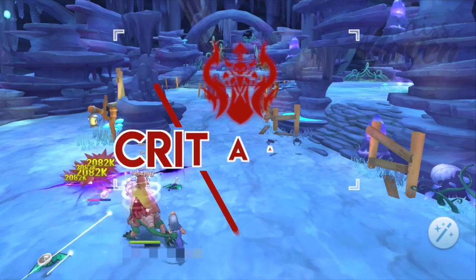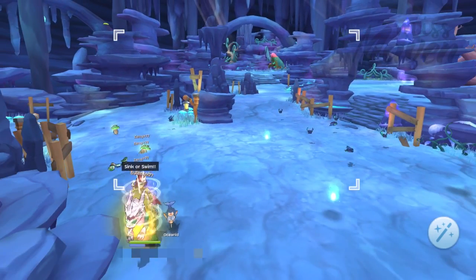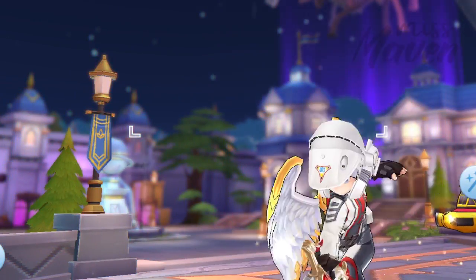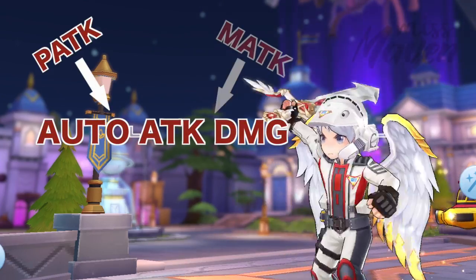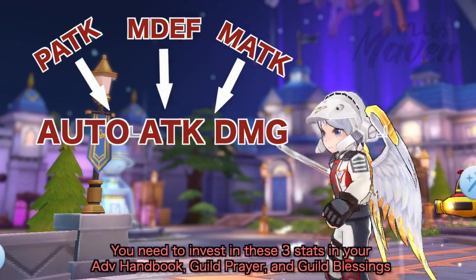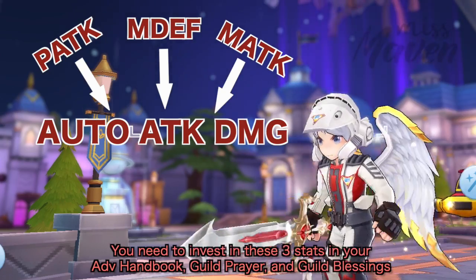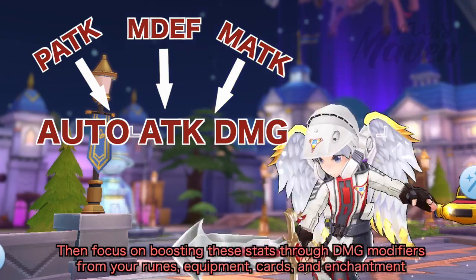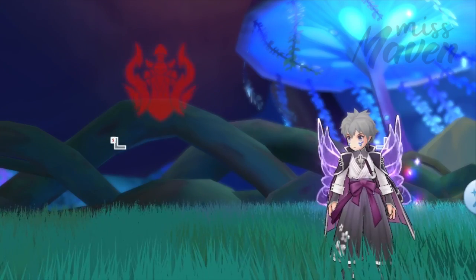Crit-type classes in ROM Eternal Love have proven to be very expensive to build, and the critical-type auto-attack build of Runemaster is no exception to that. This is because the calculation of Runemaster's auto-attack damage uses both physical and magic attack, as well as magic defense. So you really need to invest in these three stats in your Adventure Handbook, Guild Prayer, and Guild Blessings to improve your damage. Then you must focus on boosting these stats through damage modifiers from your runes, equipment, cards, and enchantment.